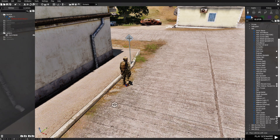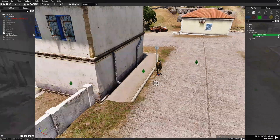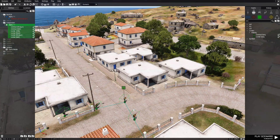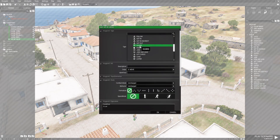Next, we're going to choose our enemy and it's going to be independent. We're going to set these guys up as a criminal gang and place them right about here. I'm going to give them a waypoint of guard — actually, it'll be seek and destroy.